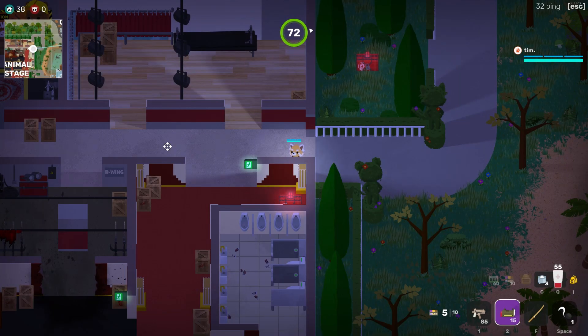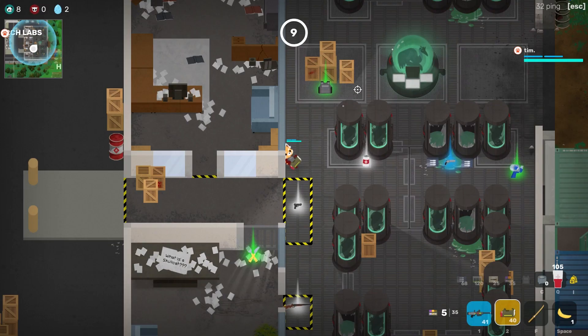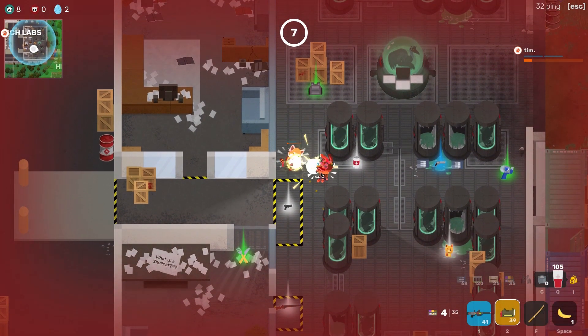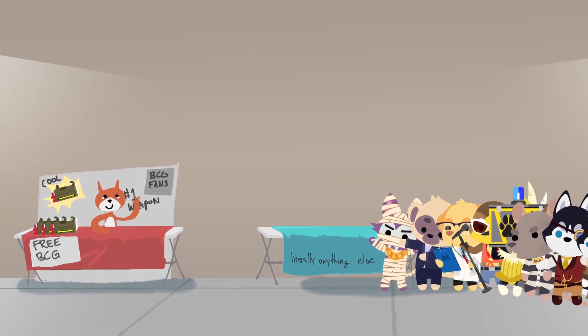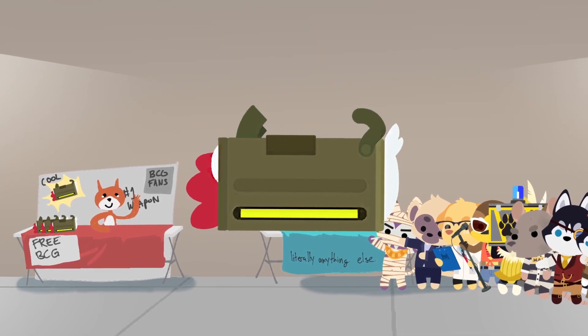Positioning is everything. Getting to the perfect spot doesn't matter if it's well after everyone's moved on. Waiting around for the ideal opportunity is not only boring, but also could end up with you being the one caught off guard. I'm not exactly in the camp of BCG good yet, but knowing that it has some really interesting and unique abilities makes me really glad it's in the game.